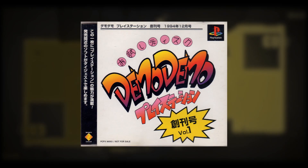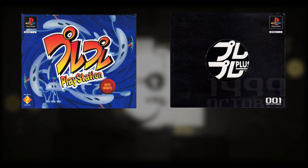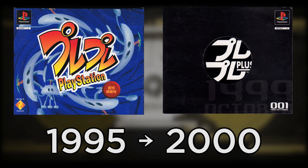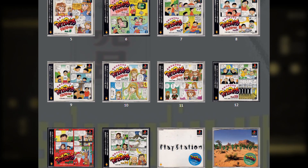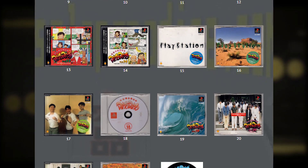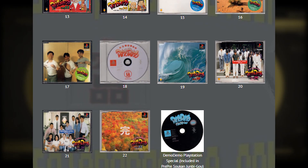It turns out that the majority of discs with this region code come from two collections: the Pure Pure and Pure Pure Plus volumes, and the Demo Demo PlayStation series. The Pure Pure and Pure Pure Plus discs were given to PlayStation Club members from 1995 to 2000, featuring playable demos and promotional videos — there are a total of 20 Pure Pure discs and 7 Pure Pure Plus discs. The Demo Demo PlayStation series were CDs distributed in stores at the beginning of the PlayStation era, with playable demos, promotional videos, and bonus content displayed inside stores for clients. These discs are all extremely rare.